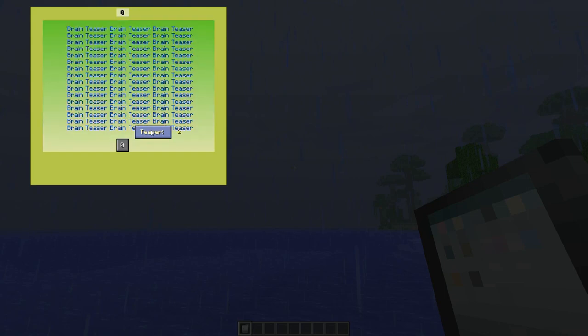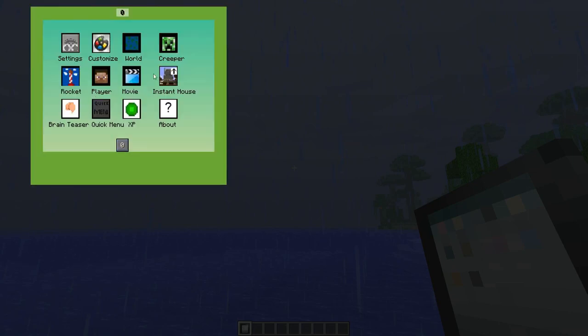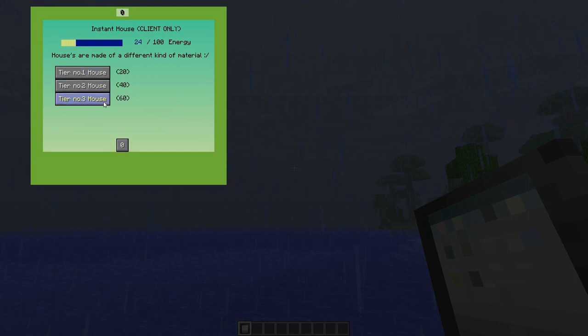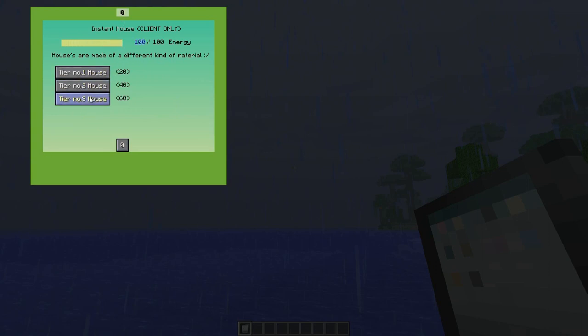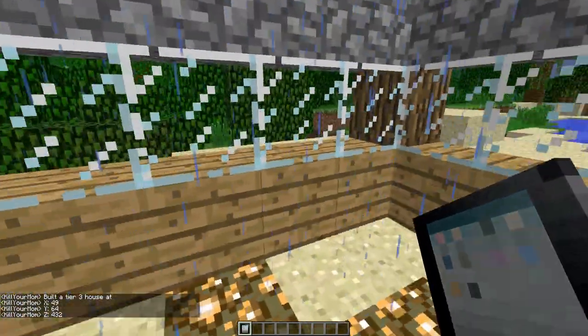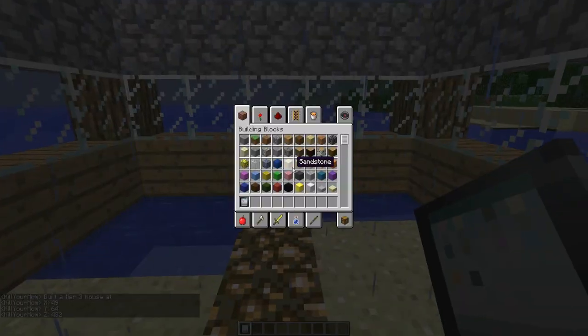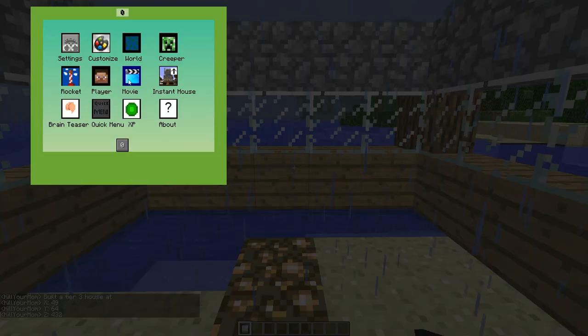I should have said epilepsy warning, because this is — dead delay. Okay, now we get into Instant House, which means you can choose out of all these. I want this house because I want to be living like a king.